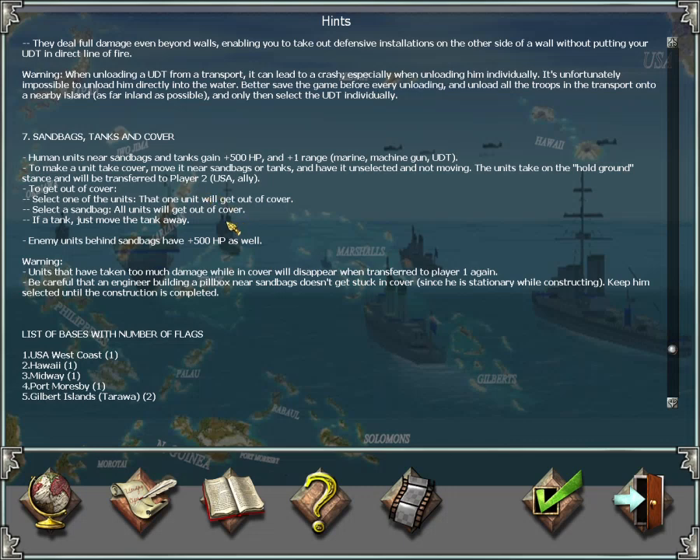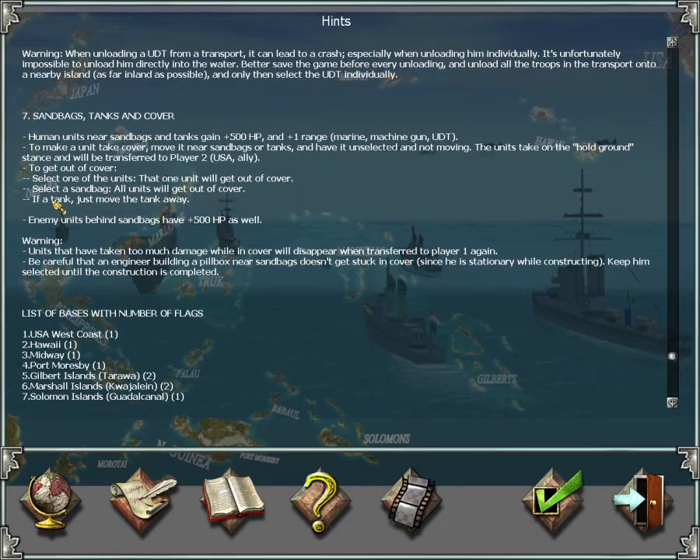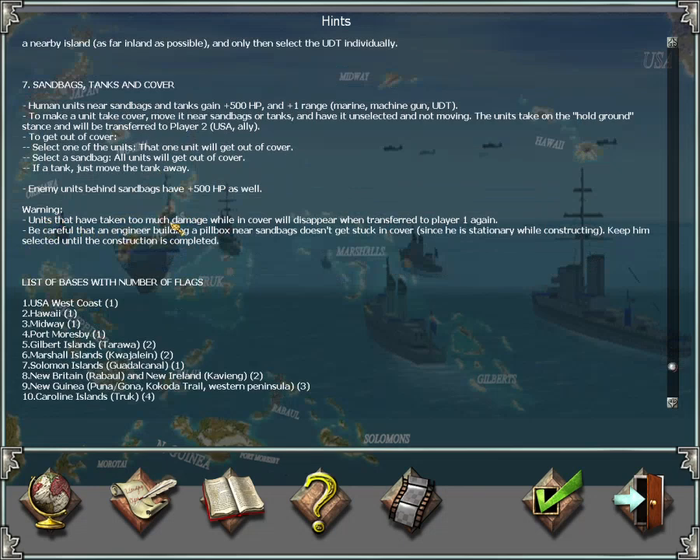To get out of cover, select the unit and it will exit cover after a few seconds, or select the sandbag and all nearby units on the whole map will exit cover — though they'll revert to cover a few seconds later. If it's a tank, just move the tank or unit away for the same effect. Enemy units behind sandbags also get 500 extra hit points. Be careful: if a unit has taken too much damage while in cover, it will disappear when transferred back to Player 1, because those 500 hit points are deducted again.